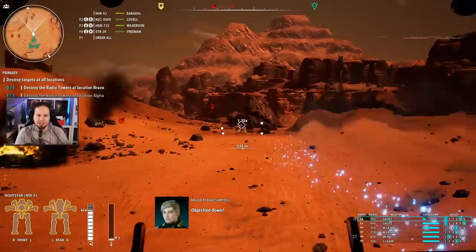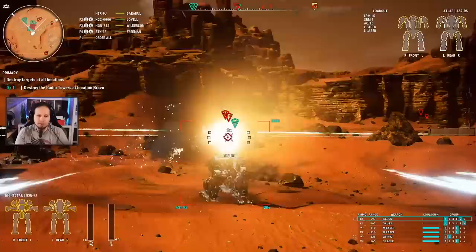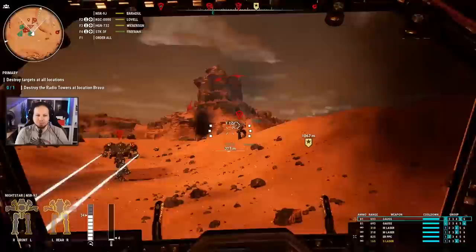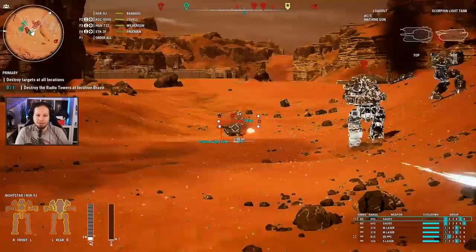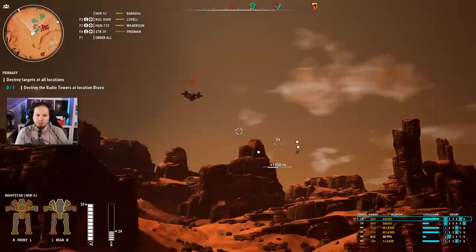They're just swarming us with a lot of stuff here. Objective down — oh, you're already doing it, very good. At this point we have some problems. That's an Atlas — go for this guy first. We might have a problem. Did you get the Rifleman? You didn't get the Rifleman yet.